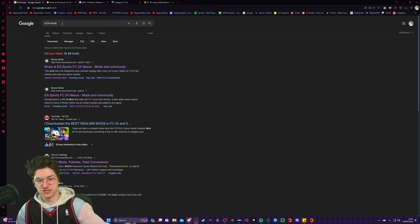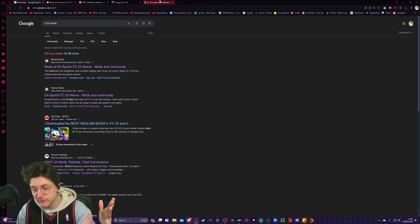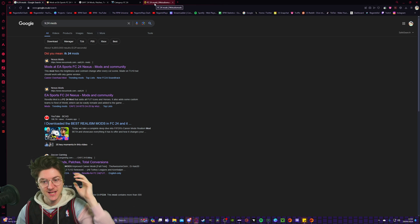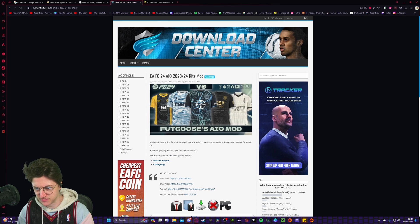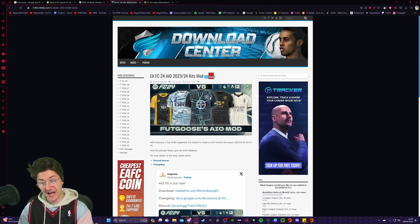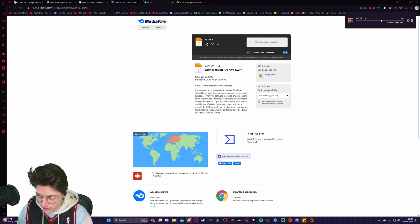Now we need mods. So search for FC24 mods — there are a lot of good websites linked in the description below. Go check them out and find what mods you want. Make sure they are for Title Update 13. For example, the EAFC24 All-in-One Kits Mod for Title Update 13 — I like custom kits. Go down, click Download, and click Download again, and it will start downloading.